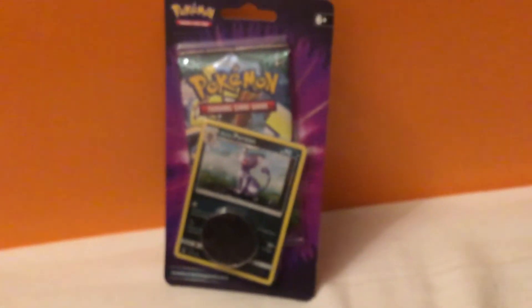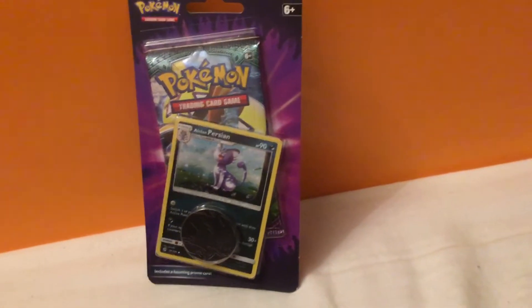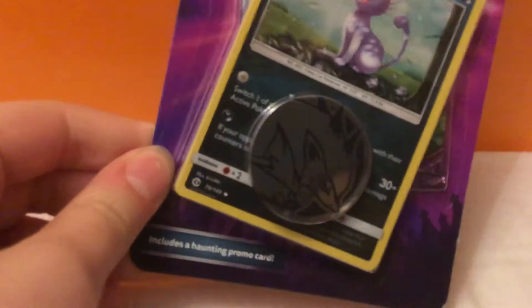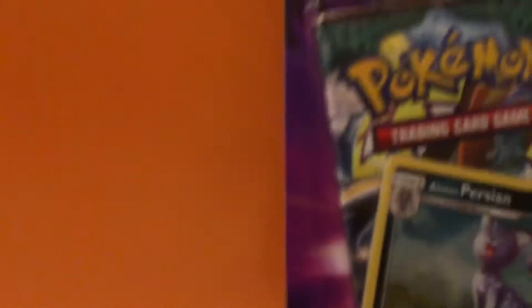I don't know if I didn't see it before. Correct me if I'm wrong, but I think that's a Zaraodon coin, and a Persian, and a little Persian promo. And a thingy — I think it's a Pokémon Salmon Pack. Gonna open it right now.